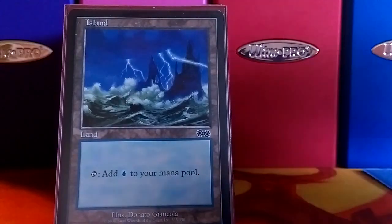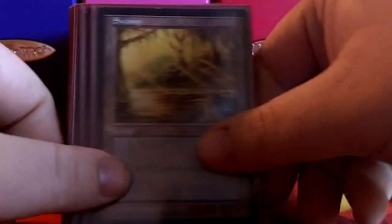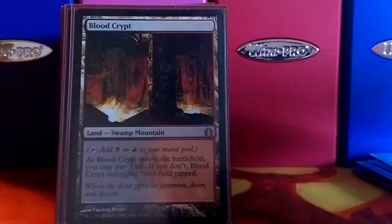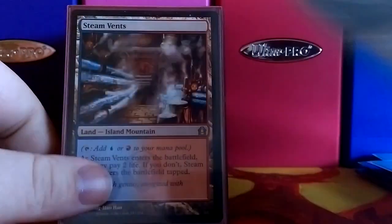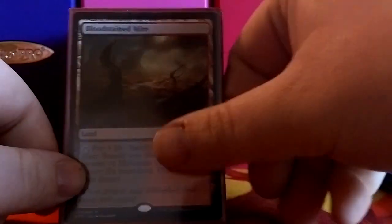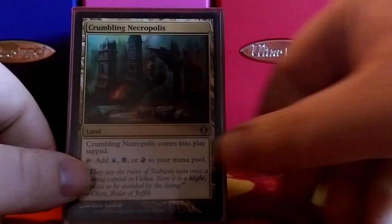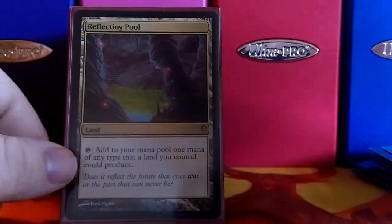With the basic lands, we've got 3 of each — 3 islands, 3 swamps, and 3 mountains. We've got dual lands: Blood Crypt, Watery Grave, Steam Vents, and Sunken Hollow. Got the fetch lands with Polluted Delta and Bloodstained Mire. We've got the tri-land Crumbling Necropolis, and we've got Reflecting Pool and Command Tower.